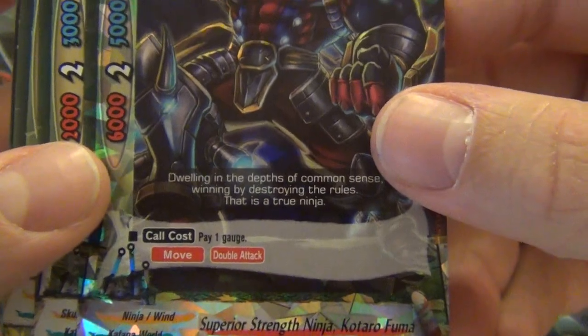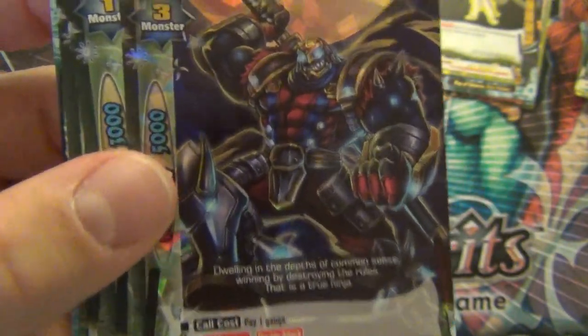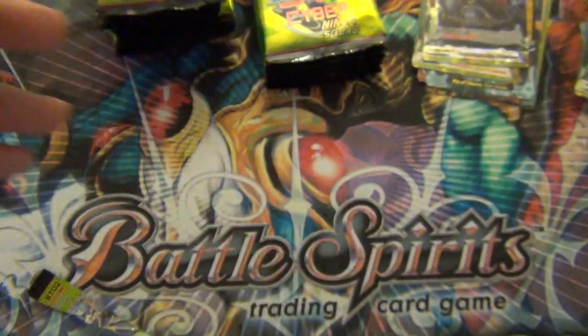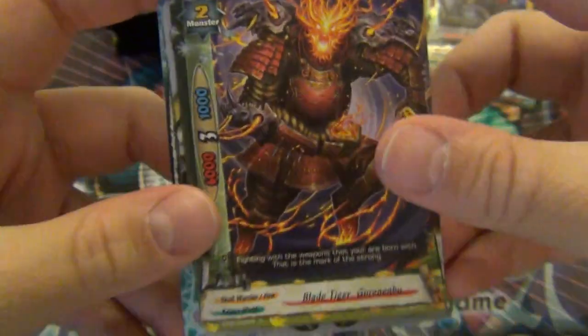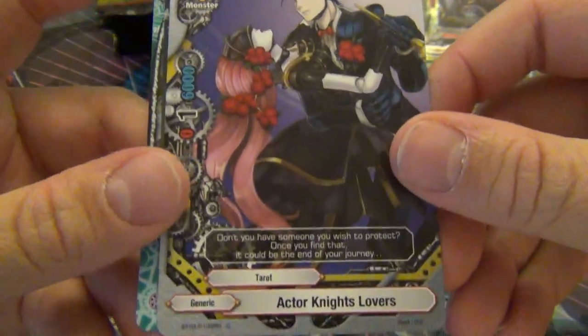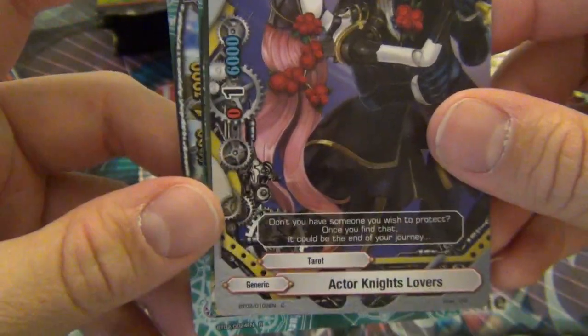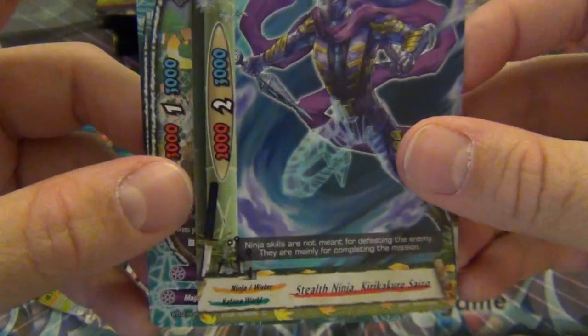A fancy shiny card - Triple Rare. Superior Strength Ninja Pale Engage - he's got Move and Double Attack. Size 3, so that makes sense. He's pretty cheap, so he might be very easily placed in a deck. So that's one Triple Rare, one Double Rare. I don't remember what the ratios are. Zero attack, one crit - interesting.